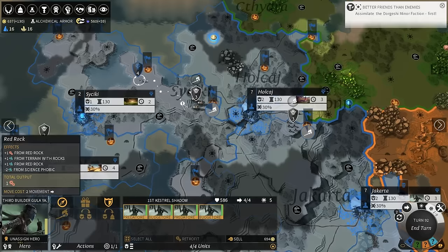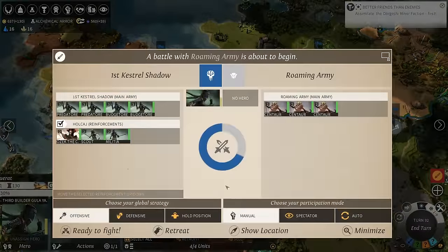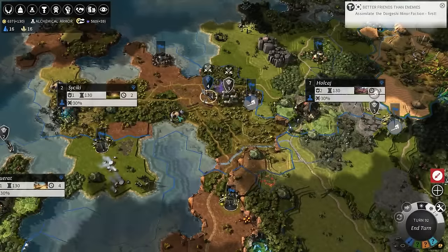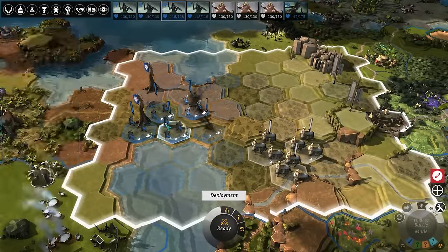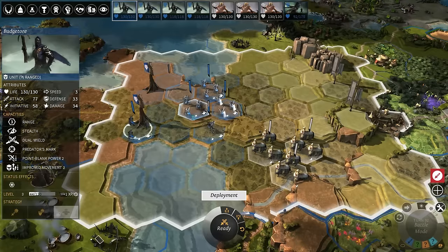I think we can risk the auto-fight - just a couple of centaurs. Actually, no - let's do it manual. I'm scared, but I know how to abuse the AI unless it's been fixed, which I highly doubt. So let's just go balls to the wall and risk it.